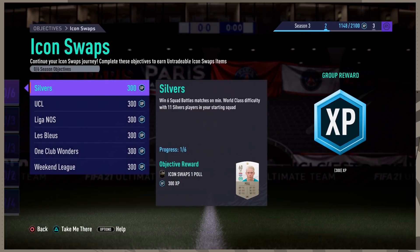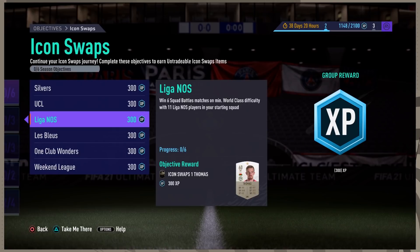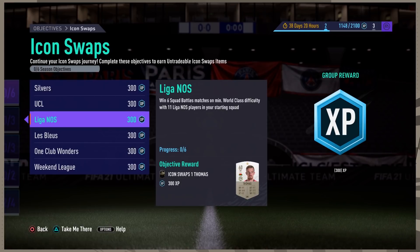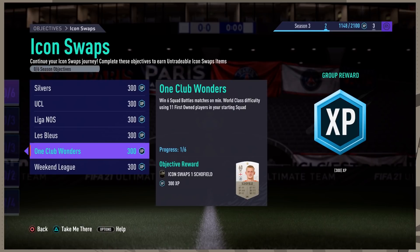As we can see here, five tokens are in squad battles and you do need to win on world class difficulty. Each of them requires a different thing: the first one is silvers, then champions league rares, Liga NOS, French cards, and lastly first owner players — with all 11 of these cards starting in your starting 11. You can actually mix them up.